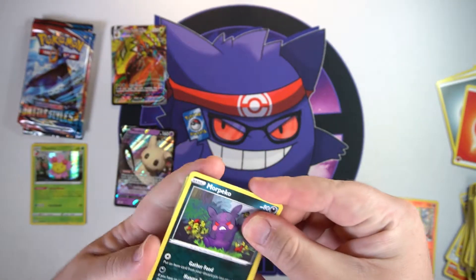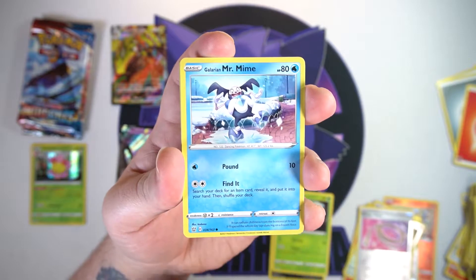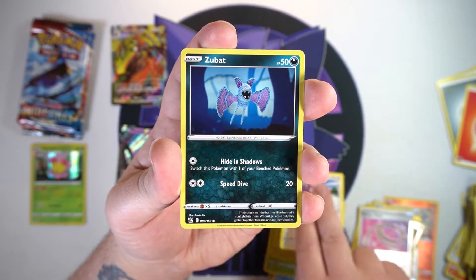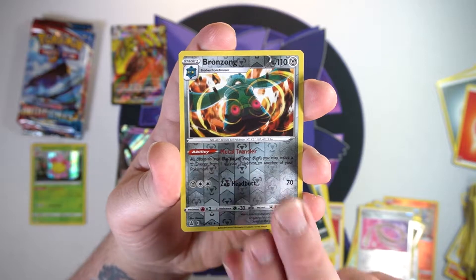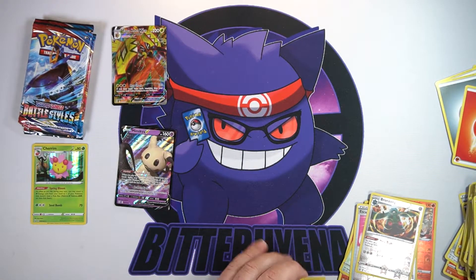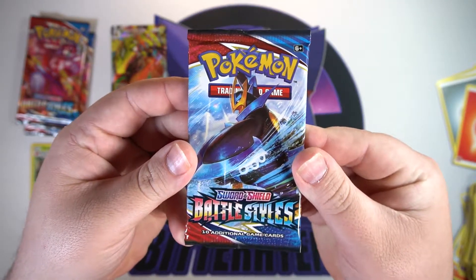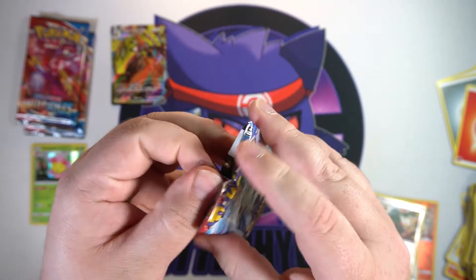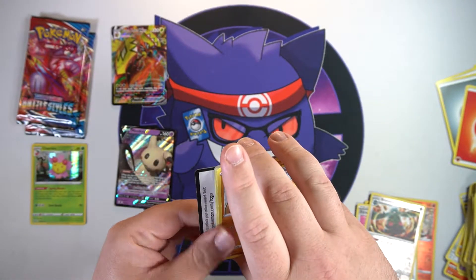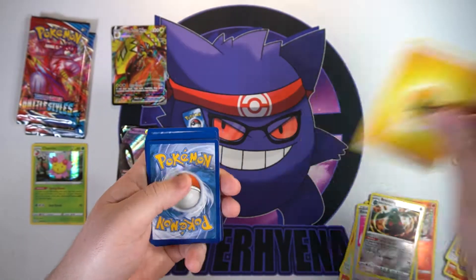Next pack - we got the Hangry Morpeko, a Dunsparce, a Rapid Strike Mustard, Galarian Mr. Mime, Scatterbug, another cute little Yamper, a Lickitung, a Zubat. Our reverse is a Bronzong and on the end... another non-holo rare, Primeape. Good lord. These next 15 packs for the next video better have some good cards. We've gotten what is it - two, three V's, a V-Max - that's it. We are owed some cards.